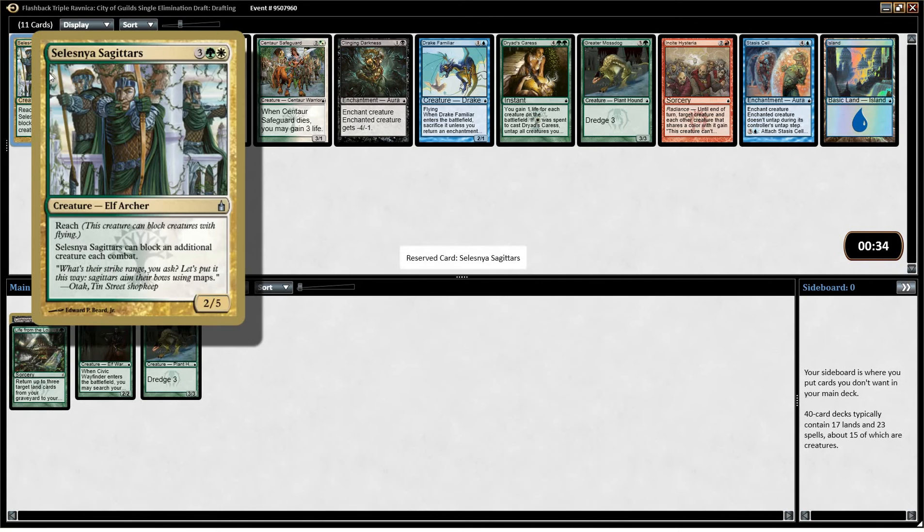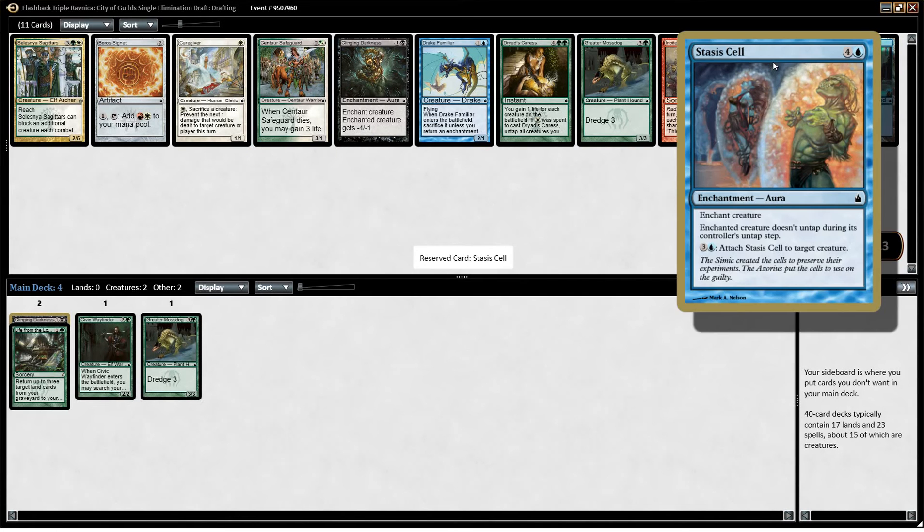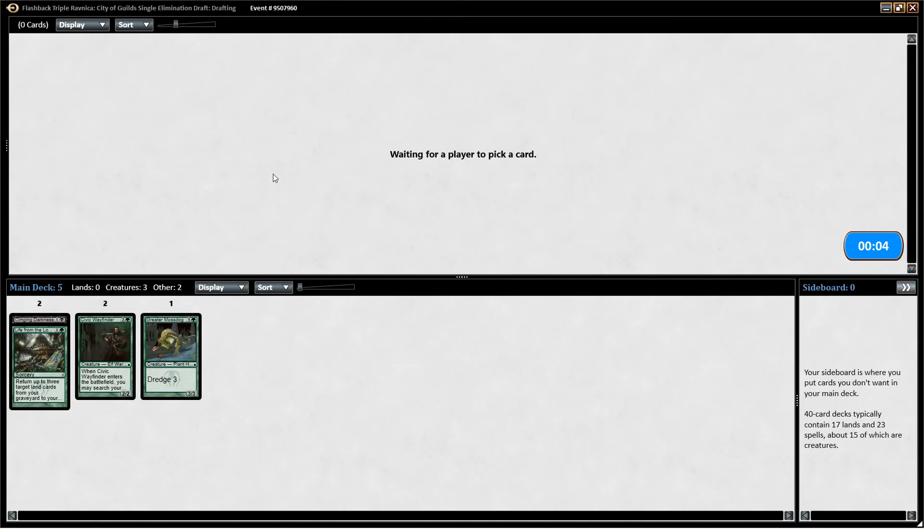We still could technically go into Selesnya — that's not an awful card in a Selesnya deck. We haven't seen any of the big token generators one really wants, though. I could take another Clinging Darkness, or just take a Centaur Safeguard, which leaves us open to Selesnya as well. I think I just go with Safeguard here.